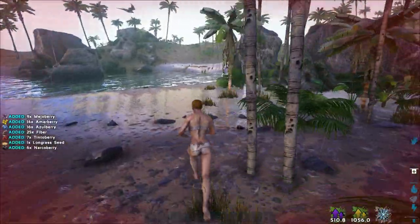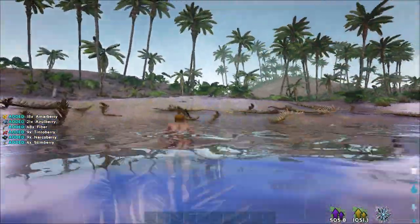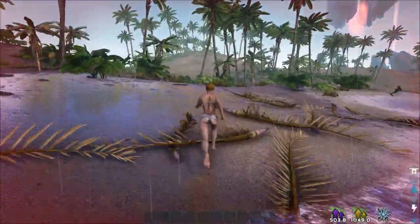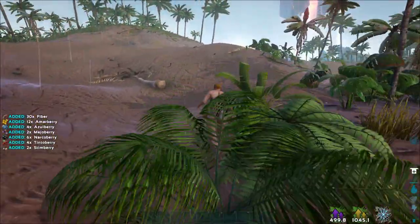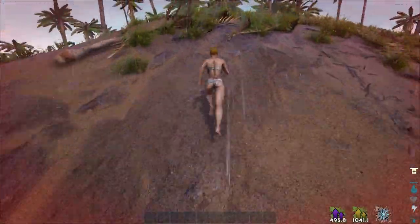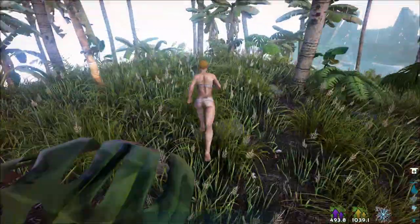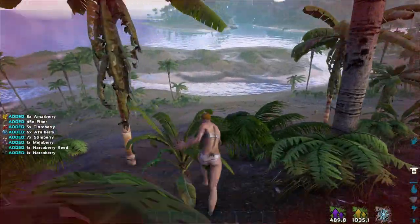After the Quetzal Dossier, we need to go to the Explorer node that is next to the Red Obelisk. So we need to cross this island. Look at your stamina bar when you are going to cross rivers.